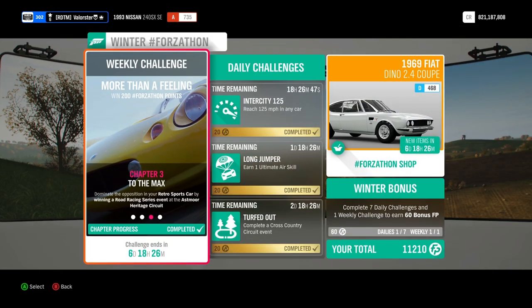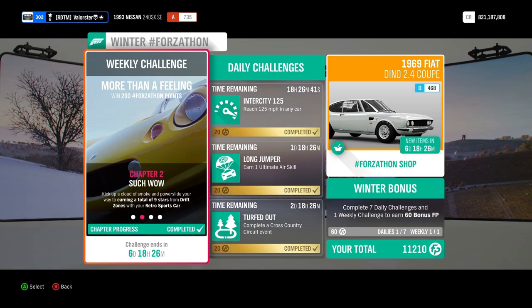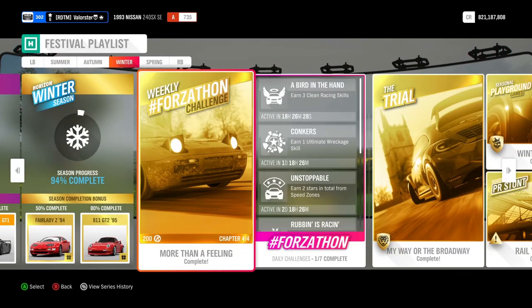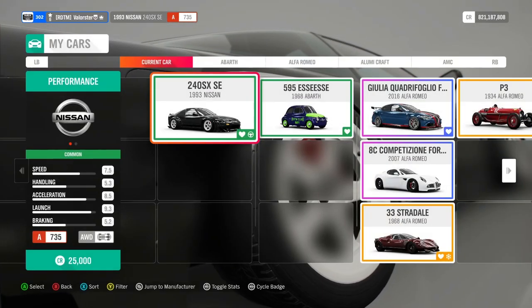Now let's look at what we need for the Forzatón. We need to own and drive a retro sports car, earn nine stars total at drift zones, win a road racing series event, and earn 250,000 skill points. For the retro sports car, I'm already in the car I used.